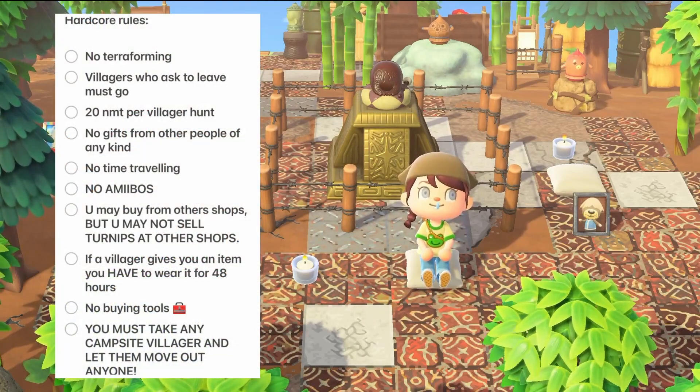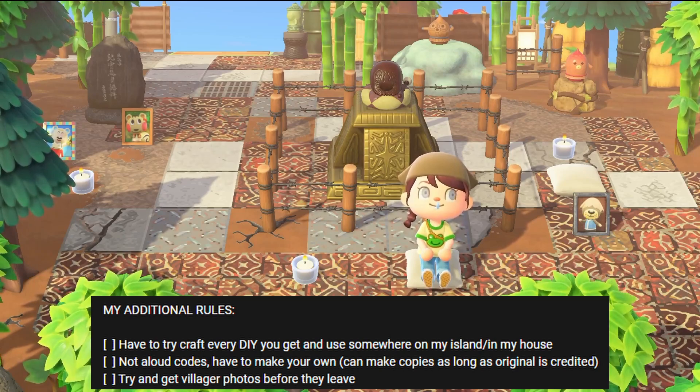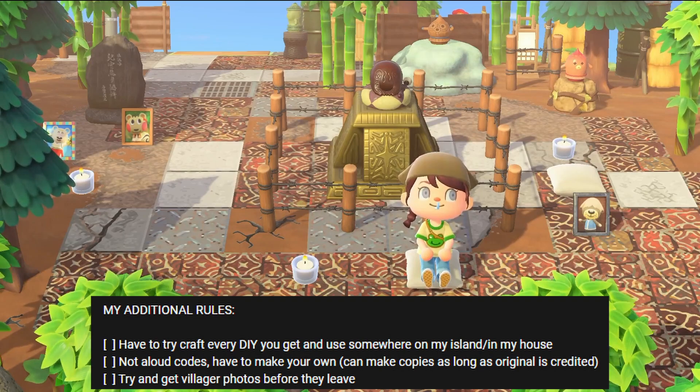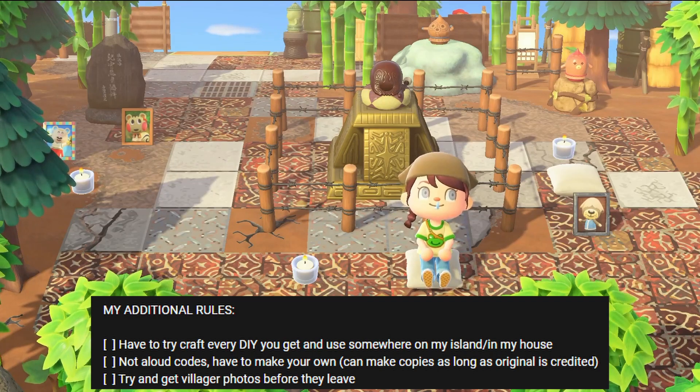Here are the rules on screen — hopefully familiar if you've watched my previous videos. I did change a few: I made it fewer Nook Mile Tickets, and one day for villagers giving you clothing, because I have a poor memory and you get given a lot of clothing. My additional rules were that you had to craft every DIY that you get once, and you have to use it somewhere on your island. So I couldn't craft multiple of the same item — just once, placed somewhere. If you look around, the only multiples are non-craftable items.